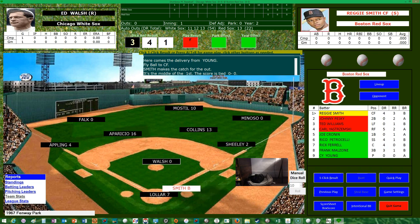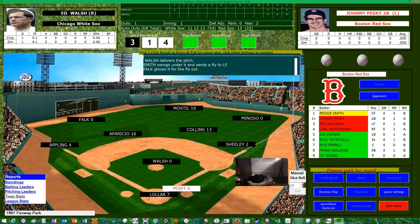Reggie Smith leading off for the Red Sox. There's a wild pitch — no one on base so it doesn't matter. It must just be a repitch. Then it's a fly ball to left — Falk makes the catch for out number one. Johnny Pesky up now. The play result is a two in parentheses — that means a double. Johnny Pesky gets a one-out double.